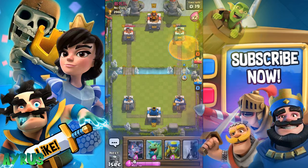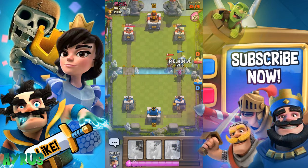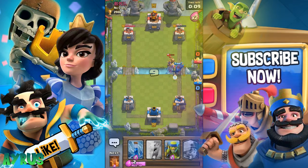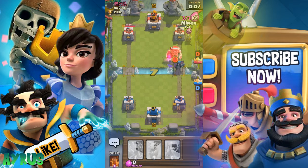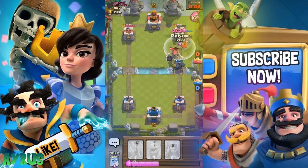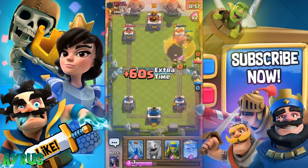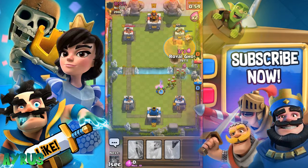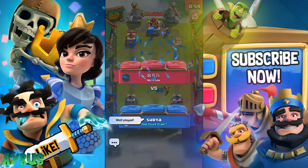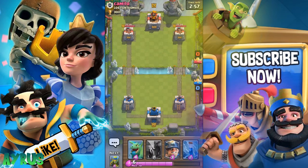We just have a little bit of hit points left on the tower. He also has very little tower HP left. We'll put in the PEKKA to defend and the Bats as well — hopefully he doesn't have area splash. We'll put in the Poison now. Let's see if this is gonna be close — yes! We definitely did get that win, guys!